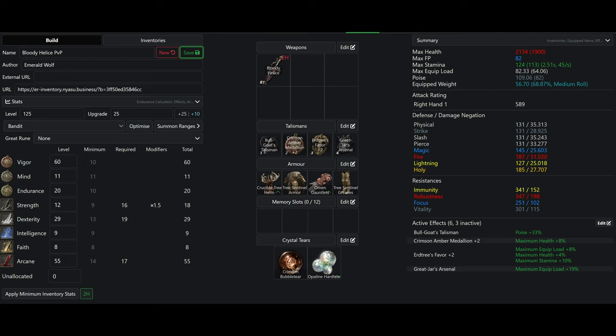For weapons, I am using the Bloody Helis two-handed. If you wanted to use something as an off-hand, the Twin Bird Kite Shield would be a good choice, but you would have to change your endurance. For talismans, I have the Bullgoat's Talisman to boost my poise to 109, which is the recommended soft cap now. Although for all intents and purposes outside of competitive PvP, poise is really irrelevant since everything will stagger in one hit, outside of one-handed S-stock or thrusting swords, which is what 109 poise is for.